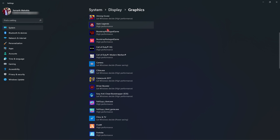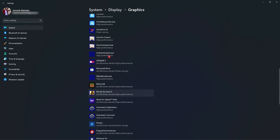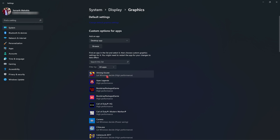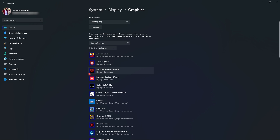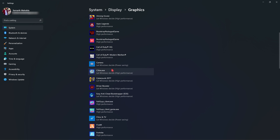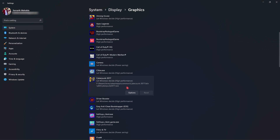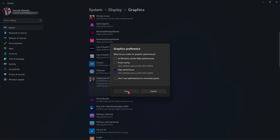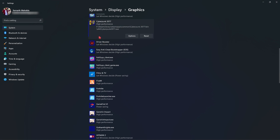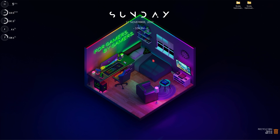Go back to Graphics settings and you will find a list of all installed games and applications that use your GPU. Select any game you play such as Valorant or Call of Duty, click on it, go to Options, and make sure you set it to High Performance. You have to set this for all of your games that utilize the GPU, which will be very beneficial for gaming.